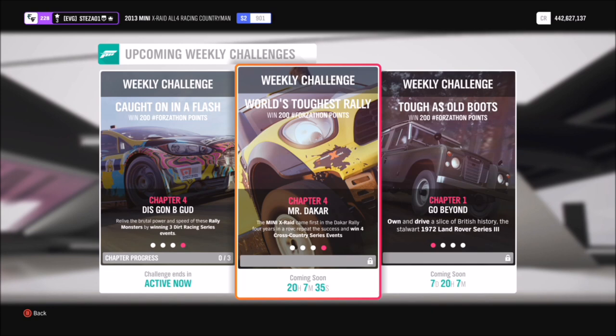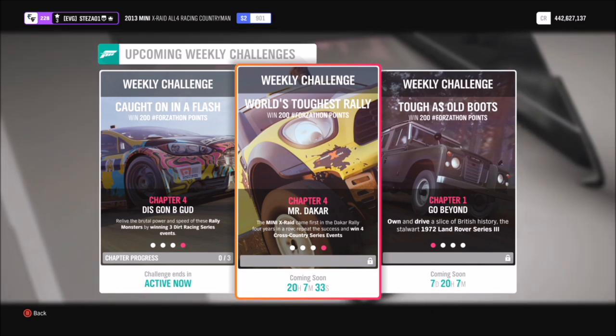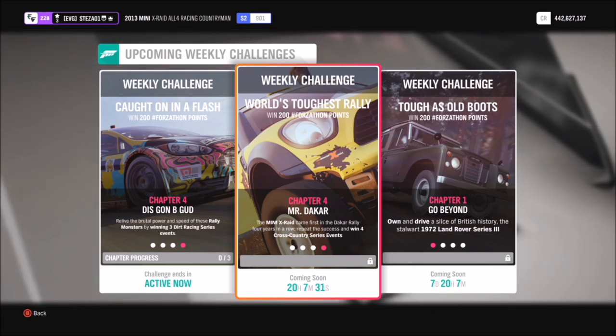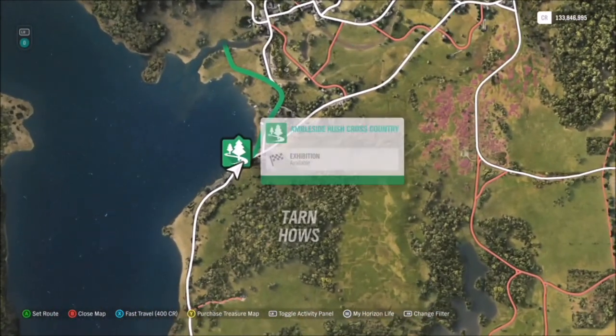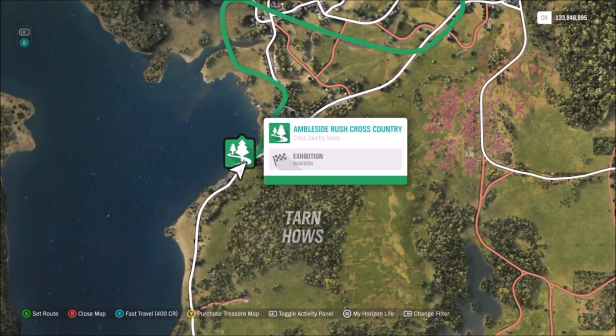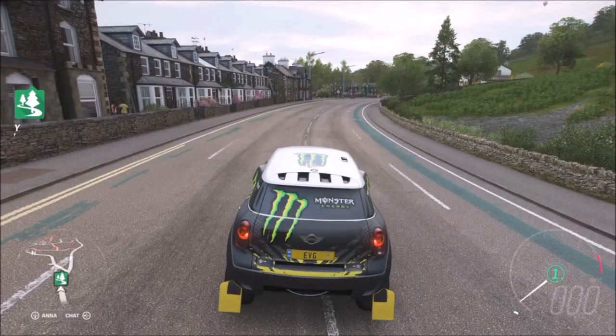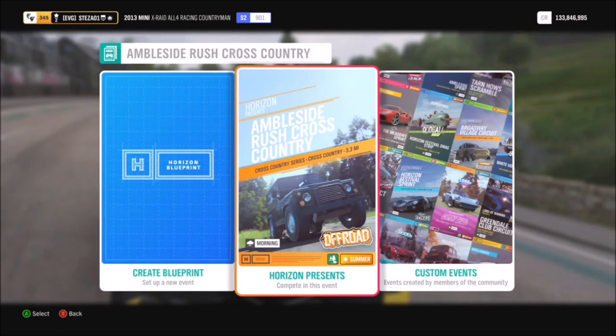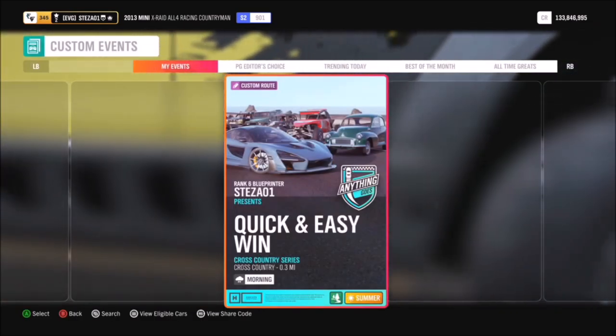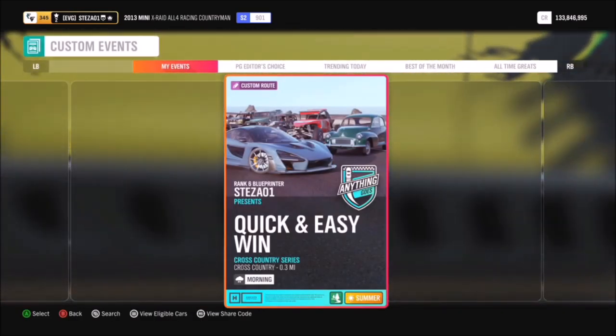The final challenge finishes on an easy one — all it wants you to do is win four cross country series events. As you'd expect, it's a blueprint race I've created over at Ambleside Rush Cross Country. If you've followed my videos you've used this one before — it's called Quick and Easy Win, and as the name suggests, it's a nice quick and easy win.